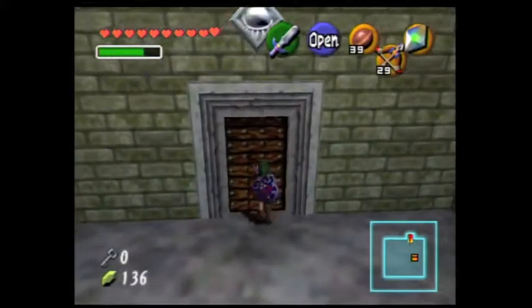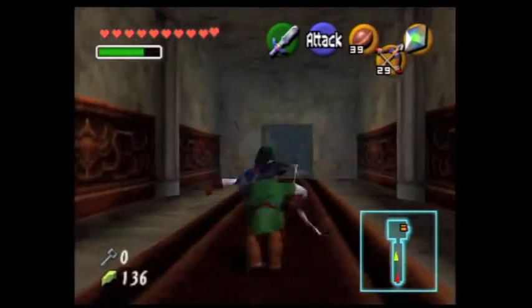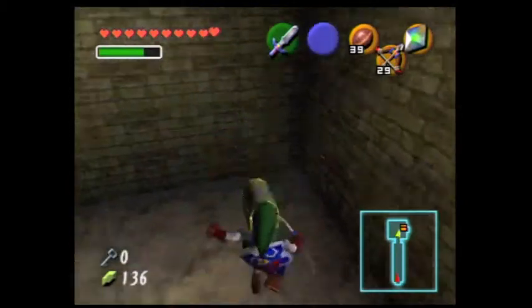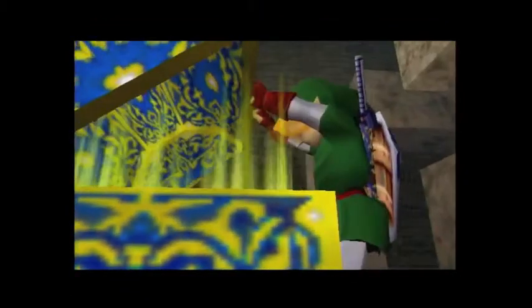Now that the room has untwisted, we can go down this untwisted room towards a new area previously inaccessible to us. And open this chest.